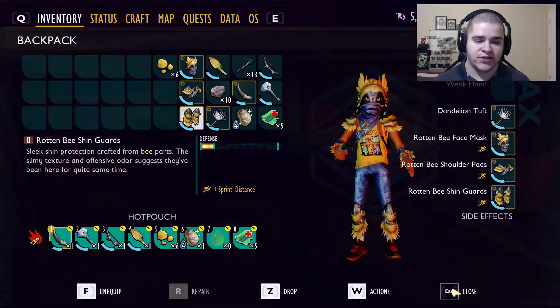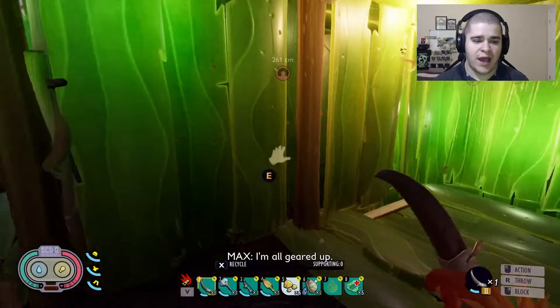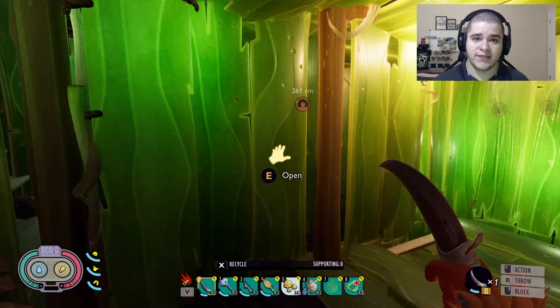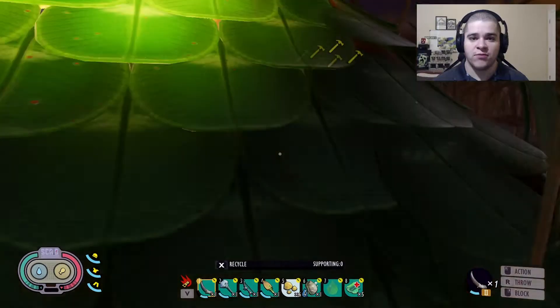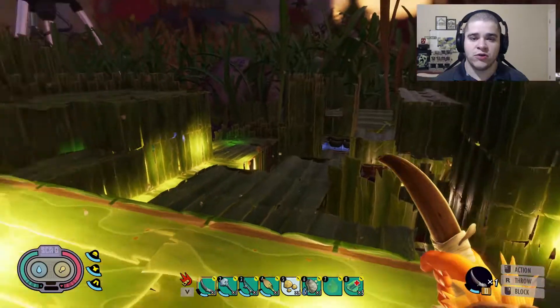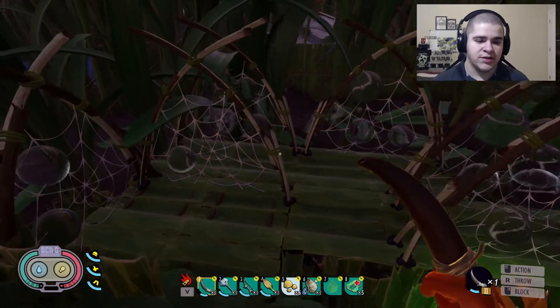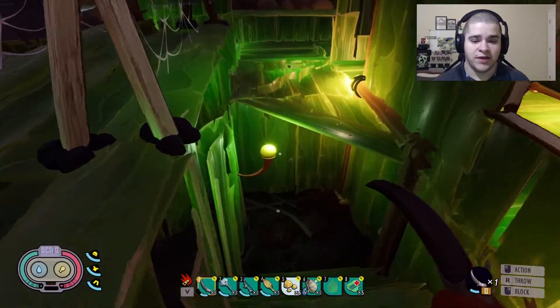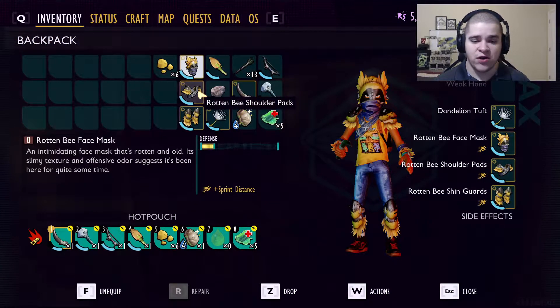The thing I noticed about this armor is it does not have a side effect. Later in the future it'll probably get one, maybe when the bees come out — because there will be bees in the game since this armor is obviously made out of bees. I don't know if they're going to be aggressive or passive creatures we can just take down, but I'm pretty sure they will attack us — that's just how bees are.